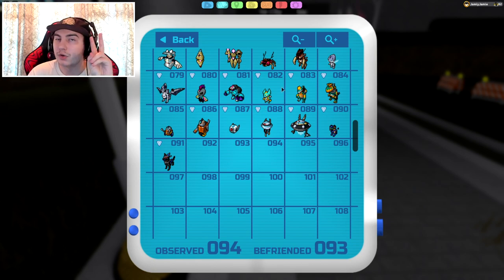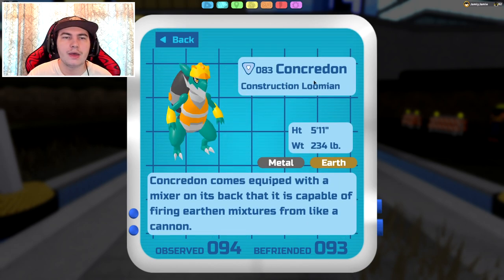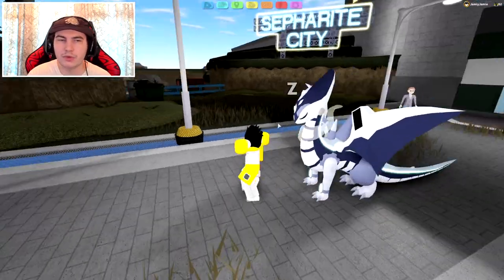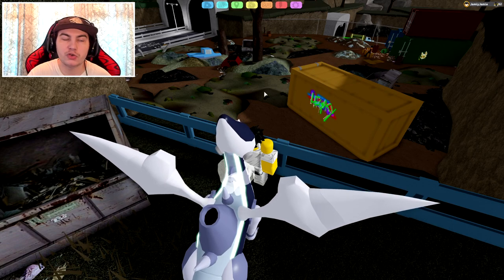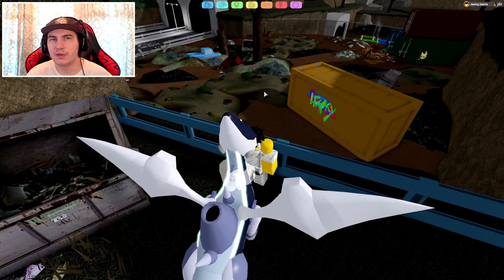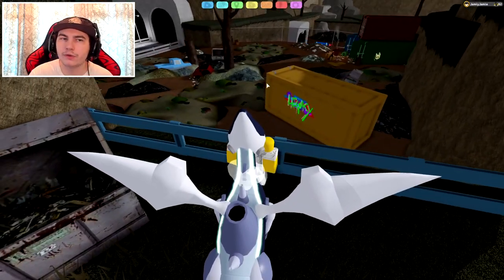Next up is going to be the Upraptor, which is basically the Obsidragon of this update. This one evolves into two different Lumens — it evolves into Concredon and then also evolves into Tyrex. It is only found down in the Junkyard area. This one is actually the Rare — very similar to Igneal — I believe it is 1 in 50, so a 2% chance to encounter it. It is the second rarest thing in this update compared to the Roamer. It might take you a while to find it, so I'd suggest doing the storyline first to unlock the Roamer so you can hunt for both at the same time.